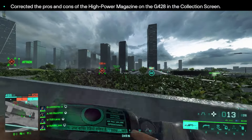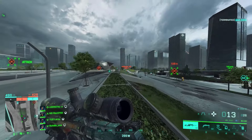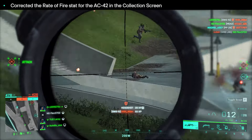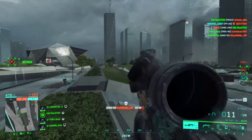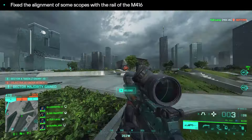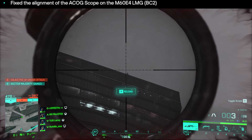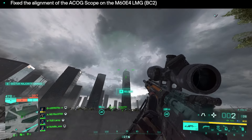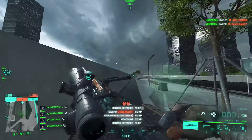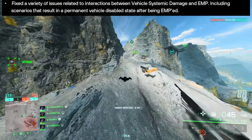Additional weapon fixes include: a clipping issue when using the PSO-1 scope on the SCAR-H in Portal, corrected pros and cons for the high-power magazine on the G428, corrected rate of fire stats for the AC42 in the collection screen — the collection screen is just a mess in general — and alignment fixes for scopes on the M416 and the ACOG scope on the M60 E4 LMG from Battlefield Bad Company 2.